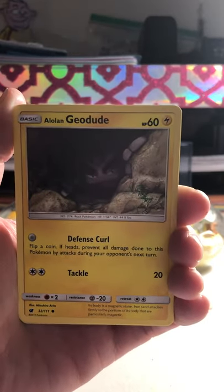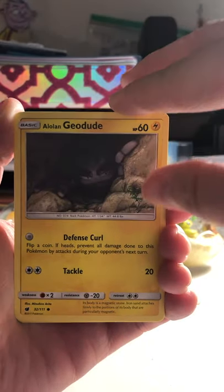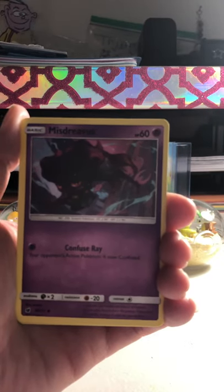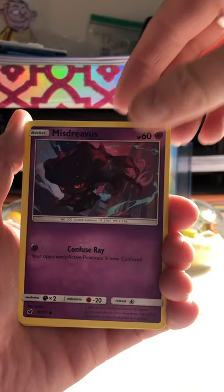We have a creeping Alolan Geodude, peeking out like a creeper. We have a Misdreavus. That art on that card is badass. Like that a lot.